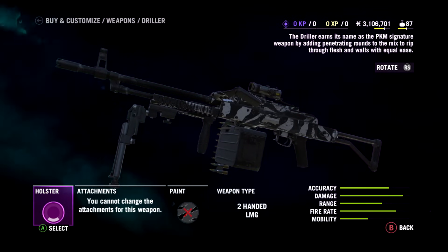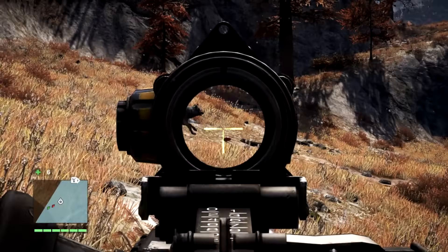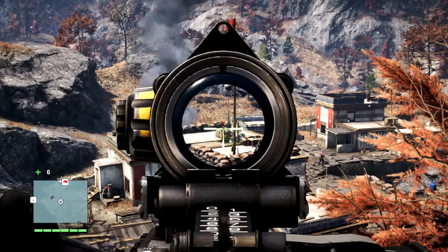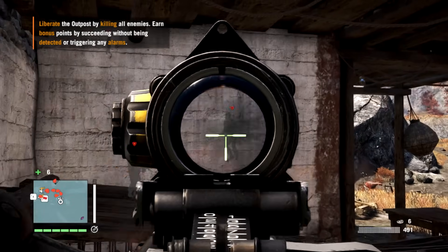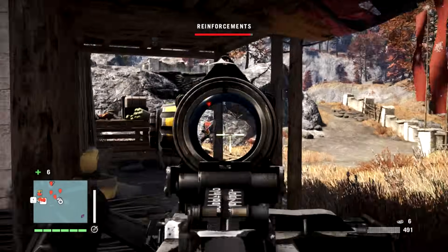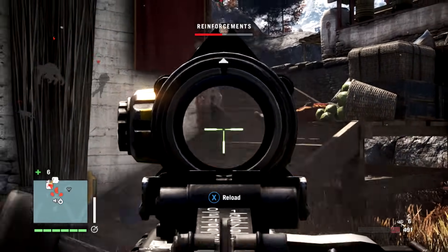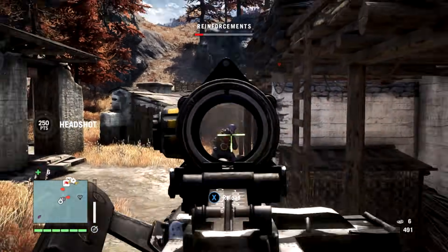Next up, the Driller. The Driller earns its name as the PKM signature weapon by adding penetrating rounds to rip through flesh and walls with equal ease. This is a pre-order bonus available with the season pass. But as far as I can tell, it's bugged — it takes three shots to take the walls down. The scope is pretty decent, although the sway is going to make it hard to get shots at long range. The reason I say it's bugged is I just couldn't make it shoot through walls for love nor money, unlike the AMR. I'm shooting at a guy and it's definitely not going through the wall. It leaves decals in the wall but nothing more.